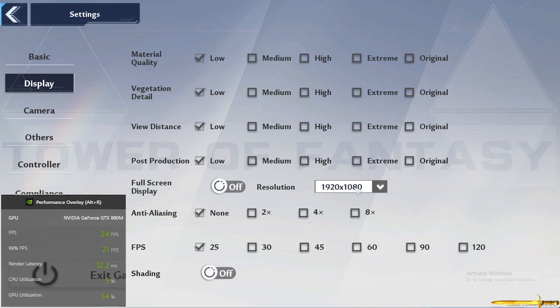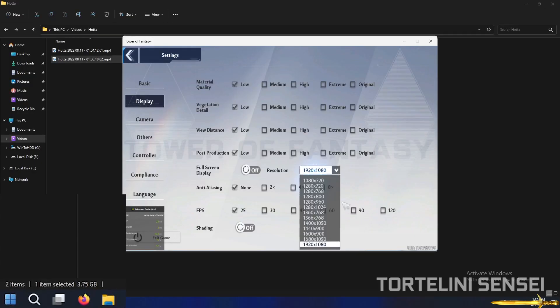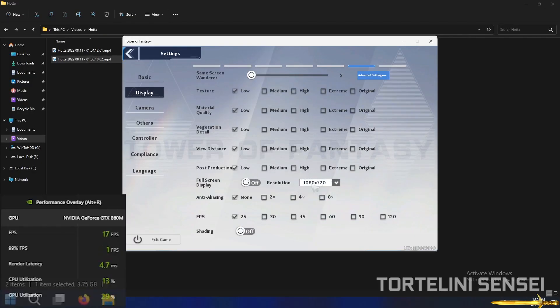For the resolution, you should reduce it to 1080x720. Then you can press Full Screen Display again to get the full screen display.